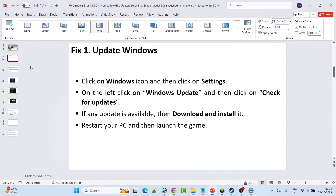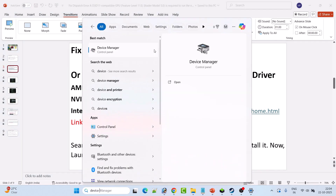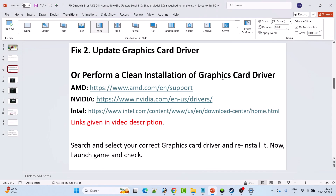Fix 2 is to update the graphics card driver. In Windows search, type Device Manager and open it. Expand Display Adapters, right-click on your graphics card driver, and click on Update Drivers. Then launch the game and check if the problem is solved.